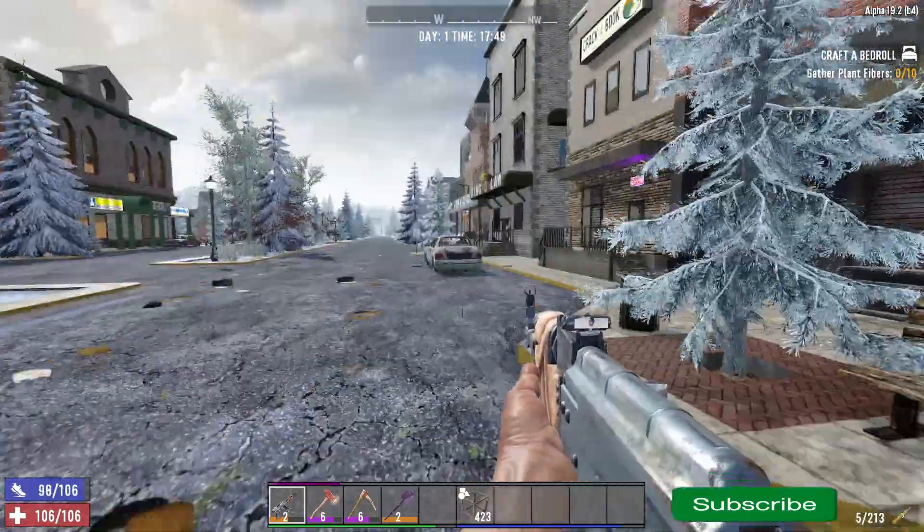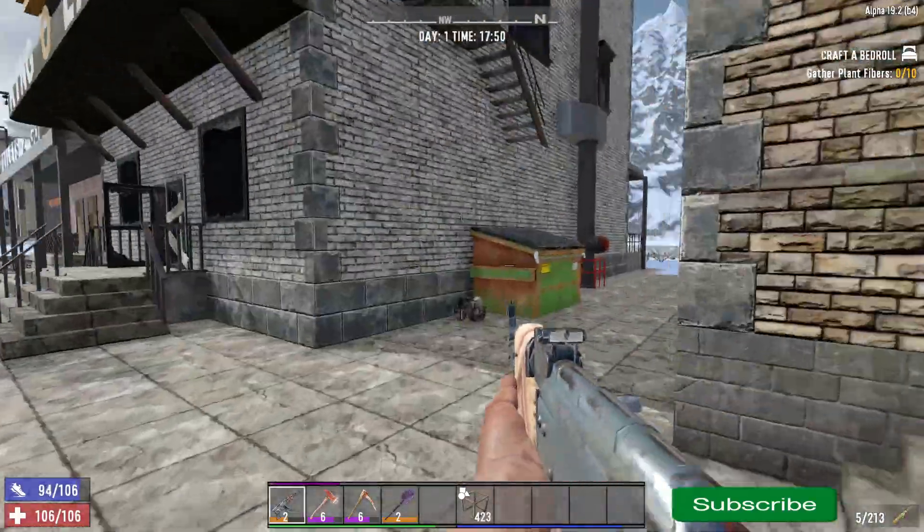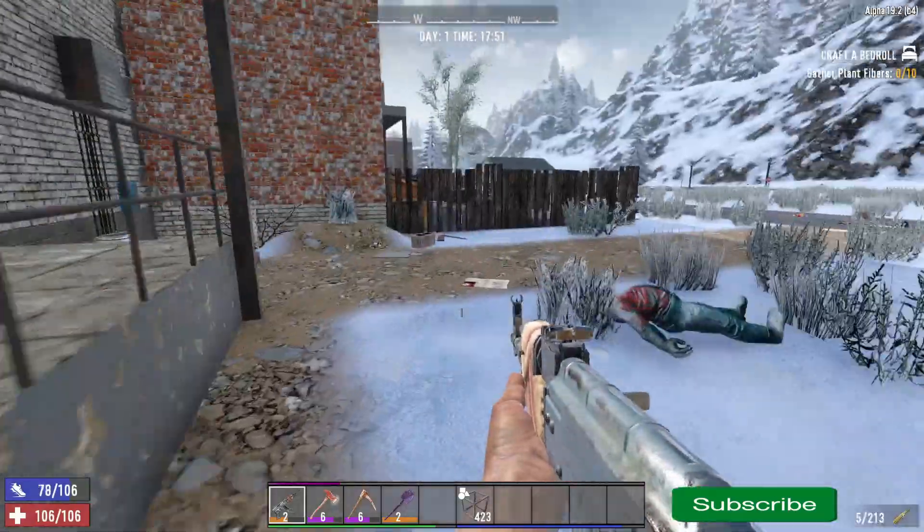What you're going to want to do on this is just a little bit of parkour. You can obviously just go up on top of the building if you want to, because that's where the main loot is.